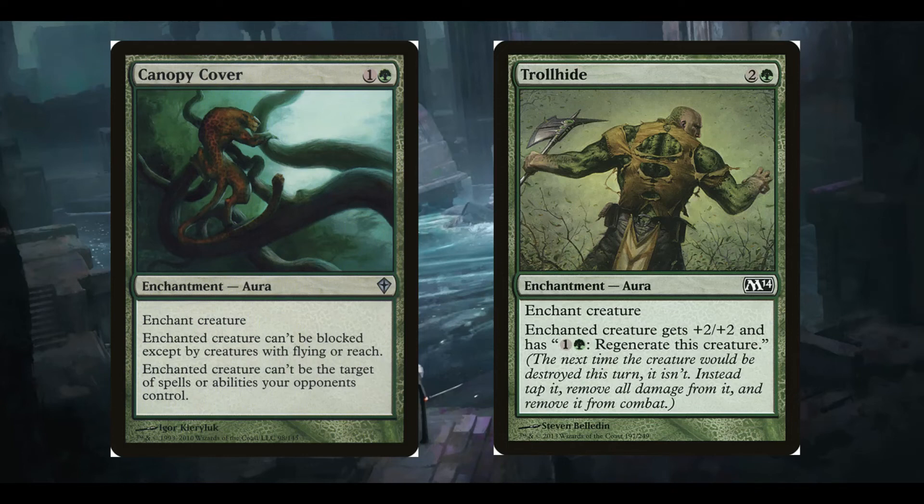Trollhide is similar — it's two and a green for an enchant creature. It gets plus two plus two, and you can pay to regenerate it. Regenerate means the next time it would be destroyed, it isn't — instead you tap it, remove all damage, and remove it from combat, which is unfortunate. But it can protect us from a board wipe if we need to, while also giving a nice little buff. So it's going to be plus five plus two the first time it comes out with Livand, with a long-lasting protection effect — useful in Voltron since your commander is going to die a lot.